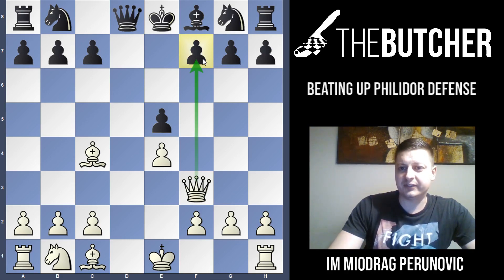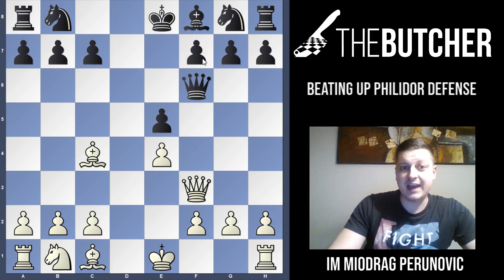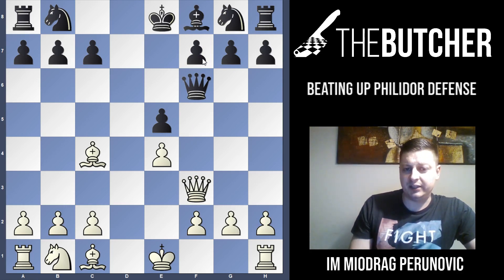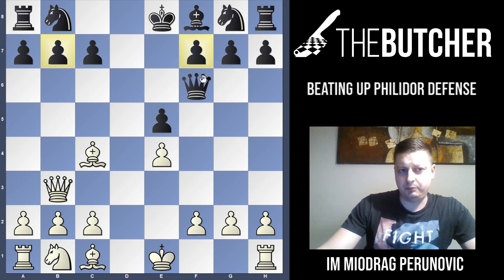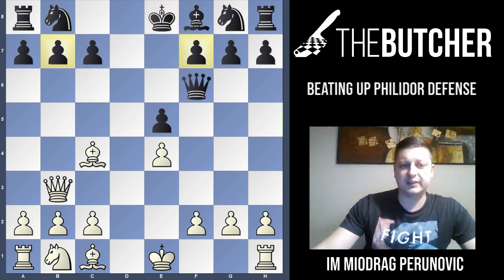Most players will play Nf6 — that's the move in the famous Morphy game. But Fischer's games featured Qf6 instead. They just want to trade queens. If you take on f6 you'd have a slight bishop advantage, but Fischer went for Qb3 instead, clearly threatening Qxb7 — not just to win the pawn but to win the rook, since Qc6 does not work. You threaten to take the rook, and if they try to defend it, the queen gets trapped.